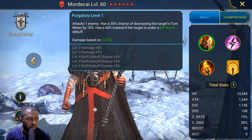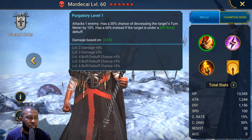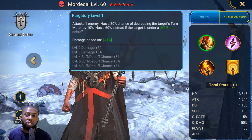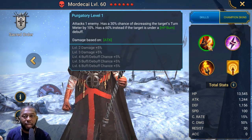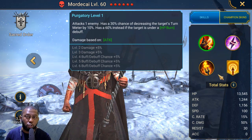On the A1, there's a 30% chance of decreasing the target's turn meter by 10%, or 60% if they're already under HP Bond. However, not every boss or enemy in Raid can have their turn meter decreased, so this is only viable for content like the Spider — not Hydra or other places I'll be showing.